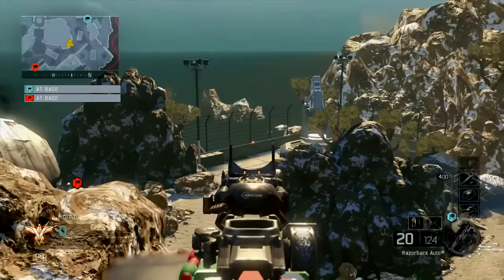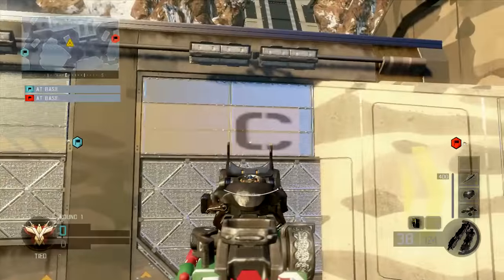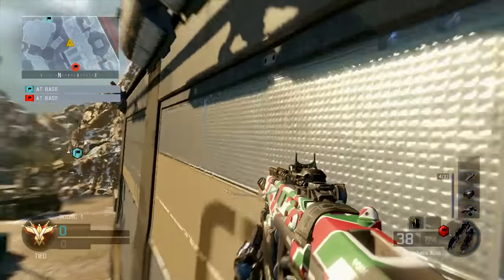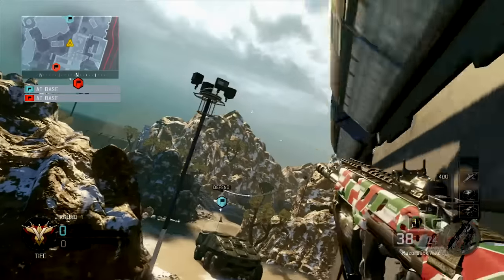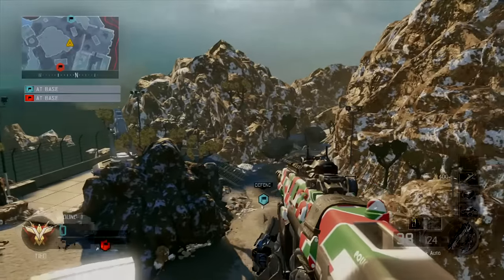I'm going to show you guys how to get up here in slow-mo right here. The first thing you want to do is look at that big C on the side of the wall, then double jump right towards that, look to your left so that you start wall running. Then once your energy bar fills up, you can jump right towards that pole and land on top of it.